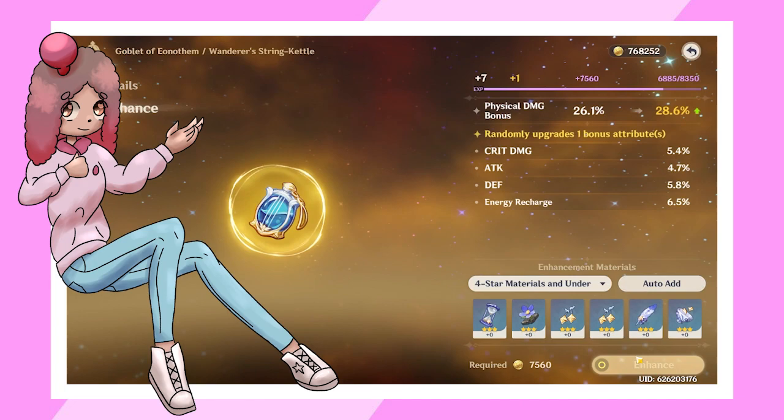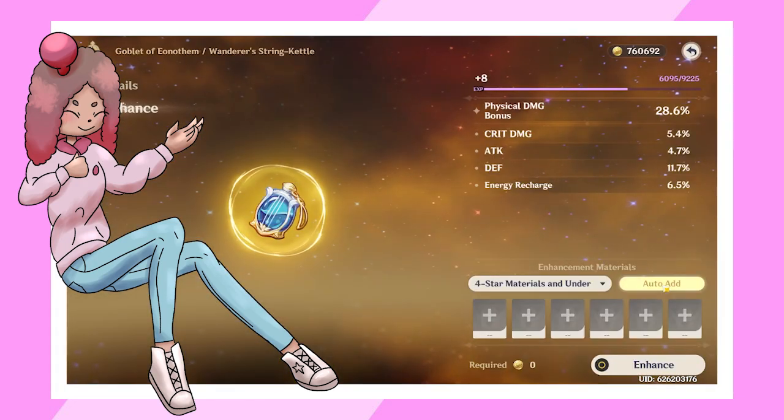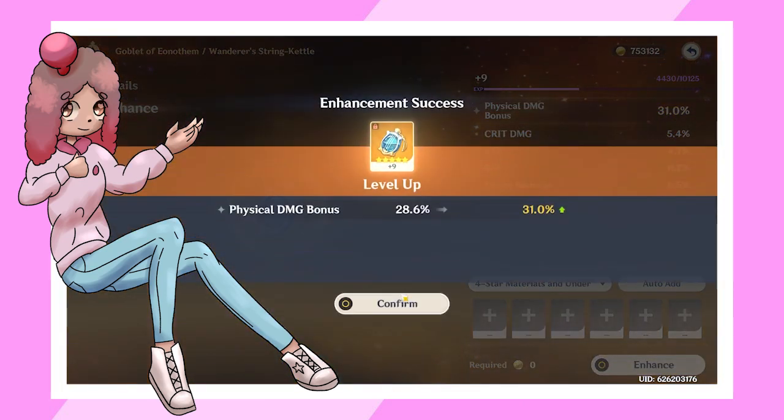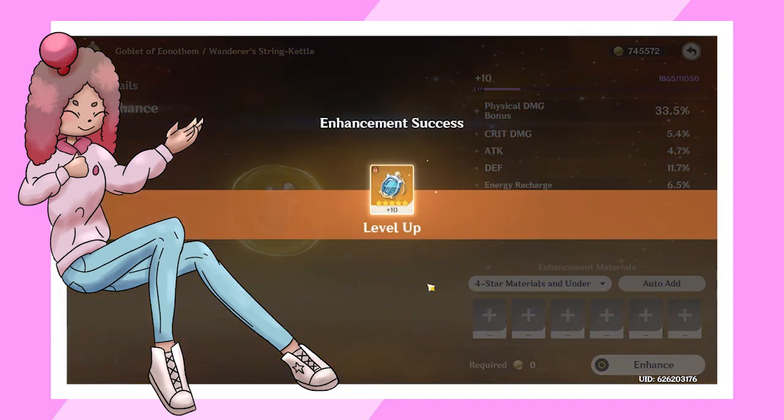That's it for constellations. If you can, I recommend getting at least C1, but go for C2 and C4 if possible. Sunyeon is heavily dependent on her constellations to really excel, so I hope she lands on a banner with a 5-star that you like.